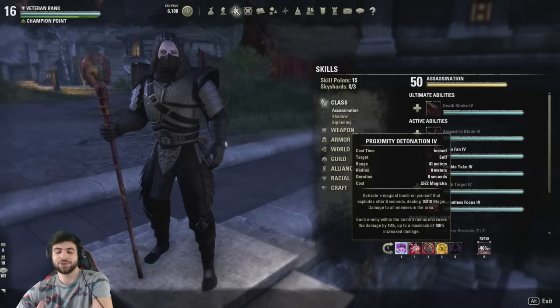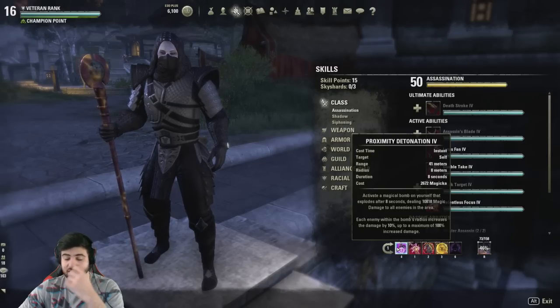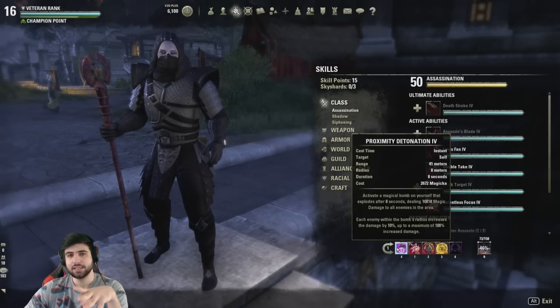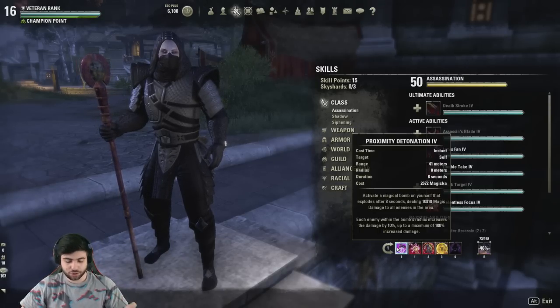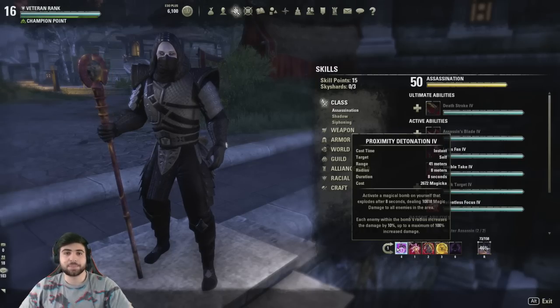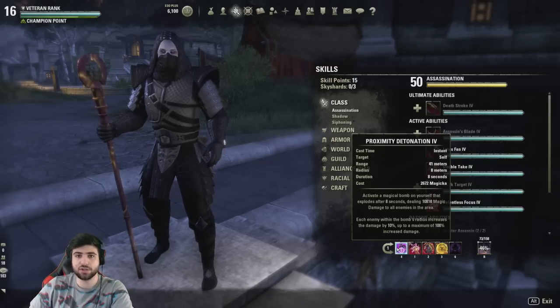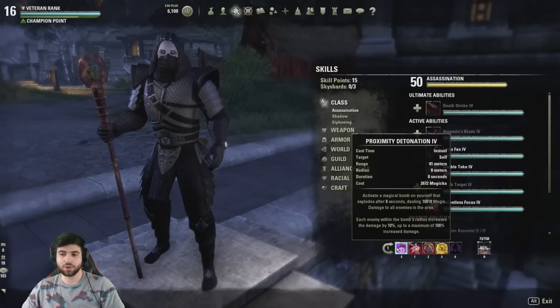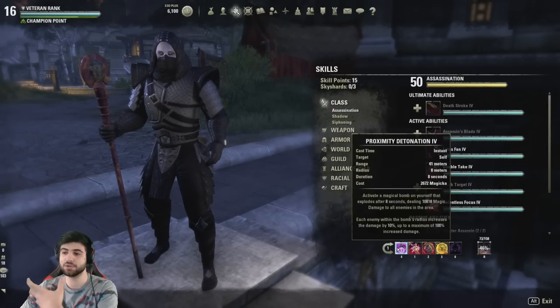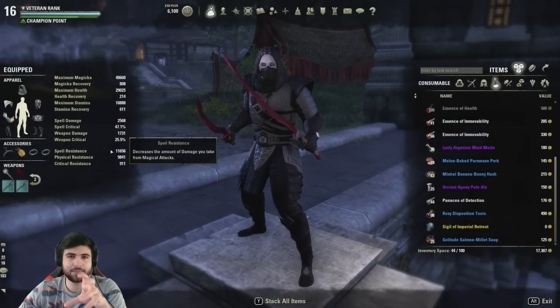Proximity Detonation is the main DPS burst you're going to get out of this build — time it with your Soul Tether, your ultimates, and everything else. This build is actually easier to play than some others I've posted, but it's all about timing. Making sure you time all your buffs properly, time your Proximity Detonation with your Soul Tether, with the Alchemist set, your Empowerment, and all other buffs is really crucial — timing everything properly is what makes this build work.